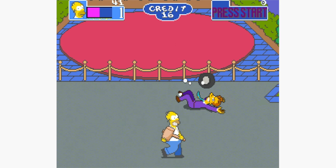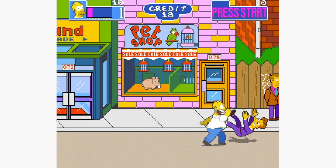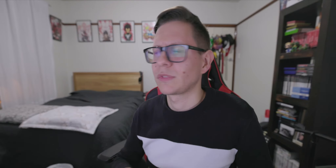Gameplay-wise, as a beat-em-up this game doesn't really give you that much variety of attacks. Sure, there are a bunch of items, but all you can really do is hit the attack button, hit the jumping attack button, and join up with another Simpsons character to perform a special attack of sorts — so it's really just three attacks. As for the level design, it very much follows the same template that other games of its era did: you start off in the city, there's a lift level where you beat up bad guys, and there's a level through the woods — not that dissimilar to Double Dragon, for example.